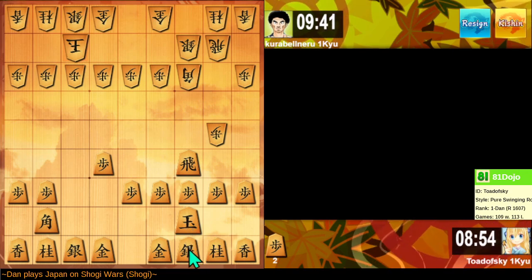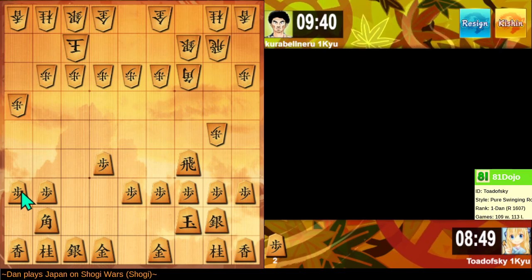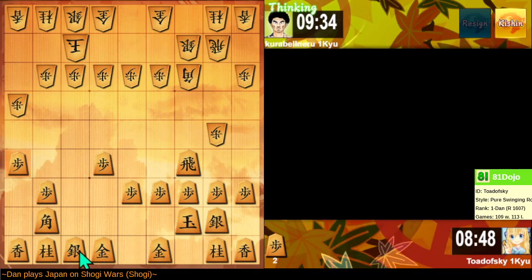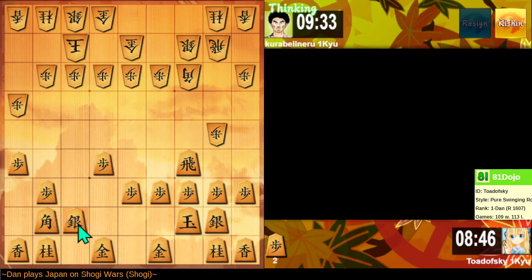Mino is weak on its head, so perhaps I play this castle. I'm more than a bit out of my element here. Let's bring our silver out, because eventually we'll need to use it.